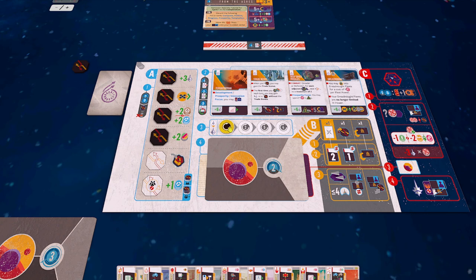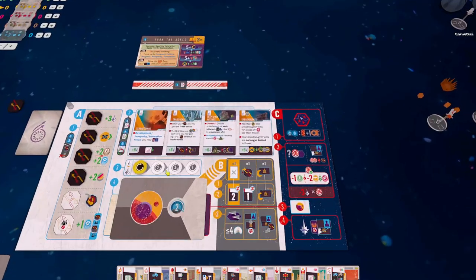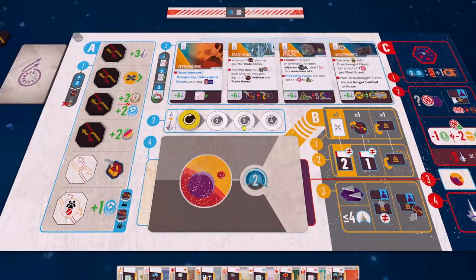Step three is we determine player order. In a one-player game that's easy — I will go first, there are no other players, so that's really my only option. If you're playing with more players, you go in increasing order of influence and you get to pick where you want to go on the play cycle. So if anybody had more than 25 influence, they could decide to go first or they might decide to go last. And then step four is exactly the same as Cycle 1 — we just flip over our Galactic Event card.